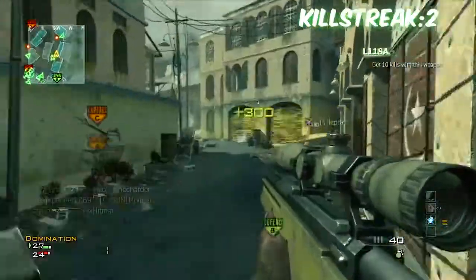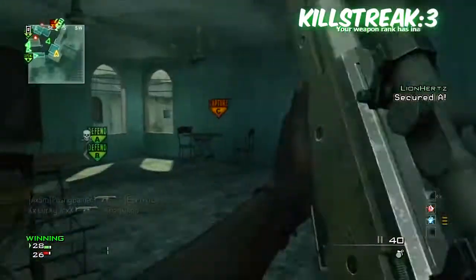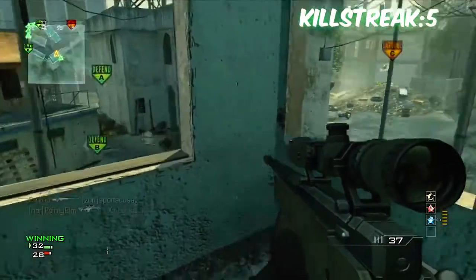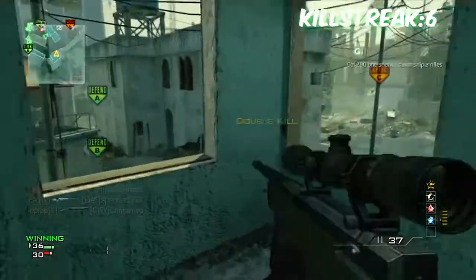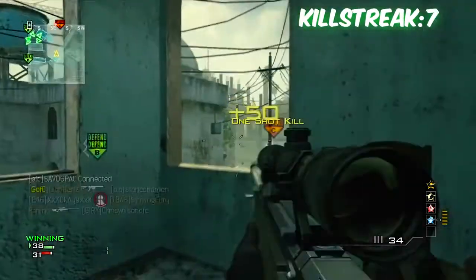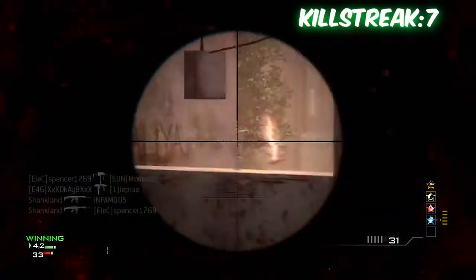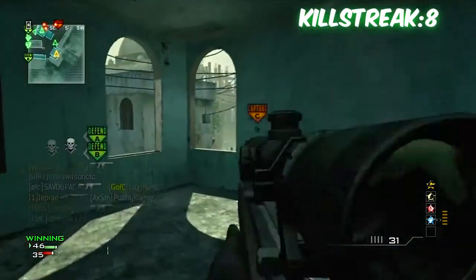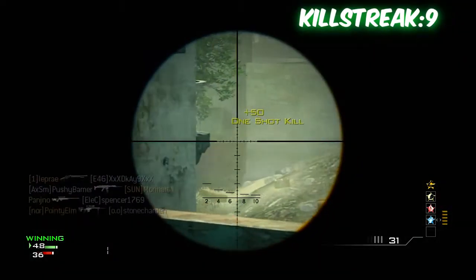I'm using the L11 with nothing — no proficiency, no attachment — because it's the first game where I decided I'll use the L11. Bacara is probably one of the best maps if you're going to go for a sniper Moab, whether fast or slow. For secondary, I'm using the MP9 silenced, in case someone comes up one of the sets of stairs. The MP9 is probably the best secondary and people still don't know it. The gun bounces but the bullet stays straight, so if you can get used to that, it honestly is the best secondary out there.